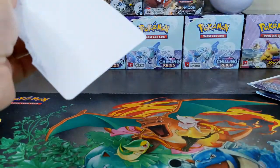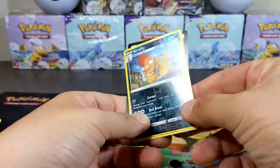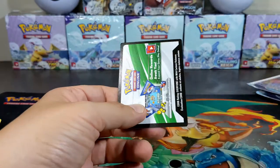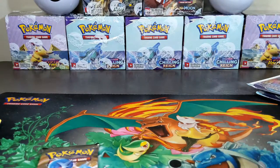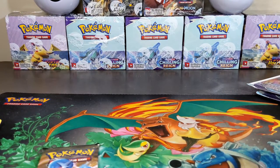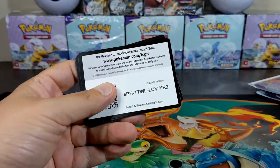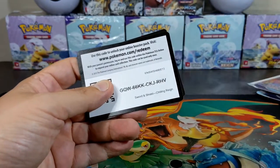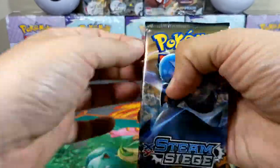That's two out of five. We got another Steam Siege pack — interesting. Got ourselves a reverse Crafty, that's a rare, and another Sun and Moon Burning Shadows three-pack. Some more code cards while you guys are waiting — enjoy, get them while you can. Please guys hit the like, subscribe, and share button.